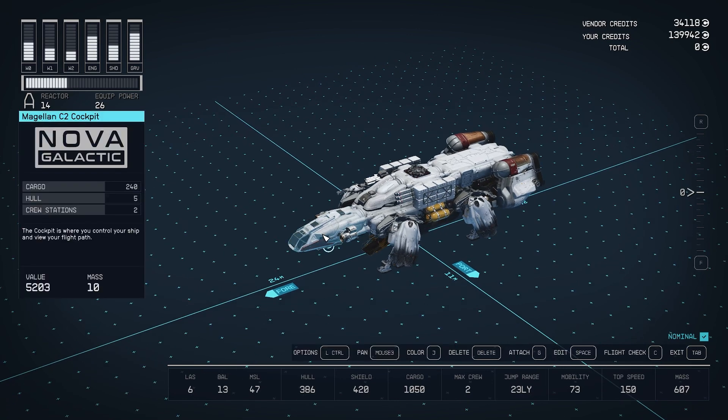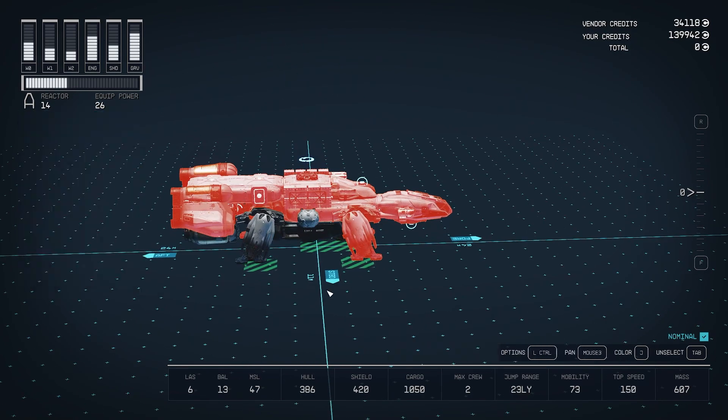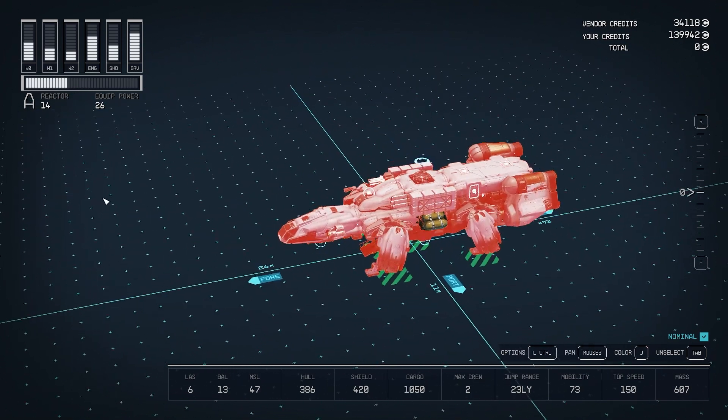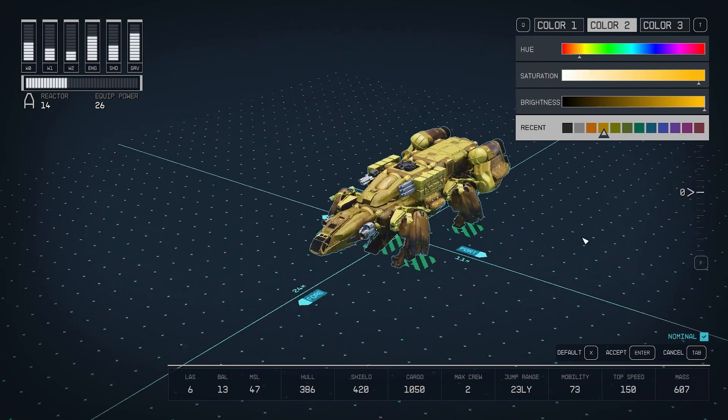You can paint your entire ship all at once instead of doing every module individually. To do this, hold down left control and left click one module until it turns red. Then to highlight other modules, hold left shift and left mouse button and drag your cursor across your ship until those pieces are also highlighted in red. Do this until all pieces are highlighted, then hit J and start coloring everything.